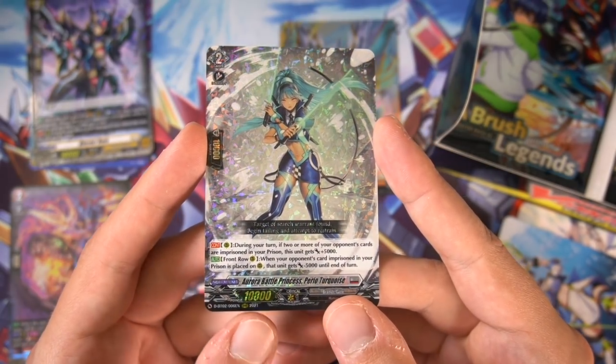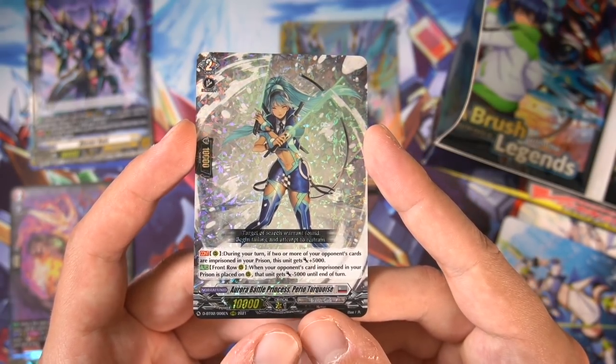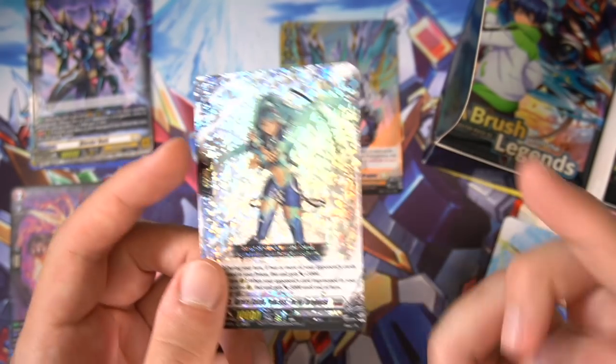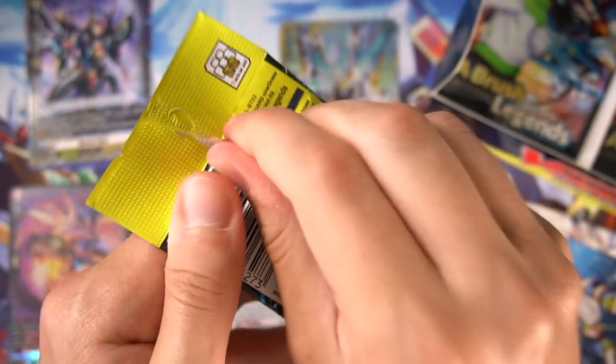During your turn, if two or more of your opponent's cards are imprisoned in your prison, she's a 15k attacker. When your opponent's card imprisoning your prison is placed on rear guard circle, it loses 5k power, but only when she's on front or rear guard circle. So if you have two of her out, anything they take back from the prison loses 10k power, which is huge. Good pull for sure — we still get four triples per box.